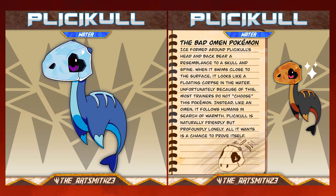Plycicle, the bad omen Pokemon. Ice formed around Plycicle's head and back bear a resemblance to a skull and spine. When it comes close to the surface, it looks like a floating corpse in the water. Unfortunately, because of this, most trainers do not choose this Pokemon. Instead, like an omen, it follows humans in search of warmth. Plycicle is naturally friendly and profoundly lonely. All it wants is a chance to prove itself.